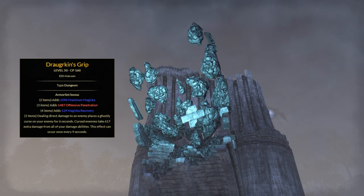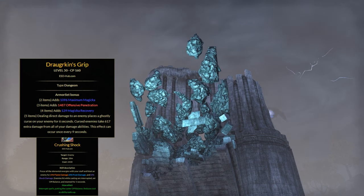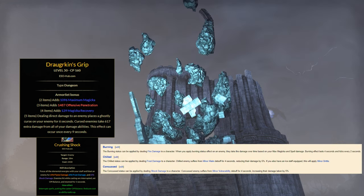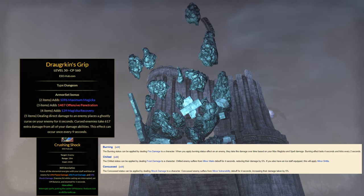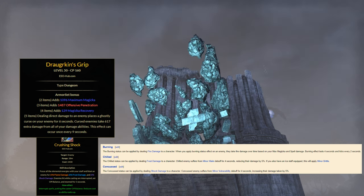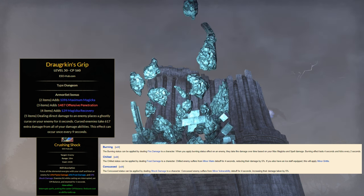The damage output is brutal, especially with Crushing Shock as spammable, which can proc burning, concussion, and the shield status effect. And with Charged frontbar, it's always a guaranteed triple proc each hit. First time for me with Draugr and I'm more than impressed. Definitely worth it to farm in Unhallowed Grave.